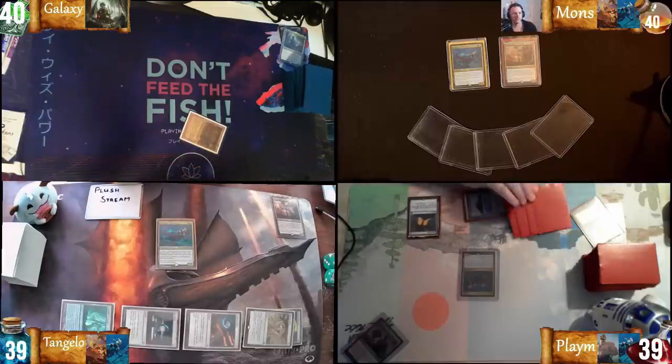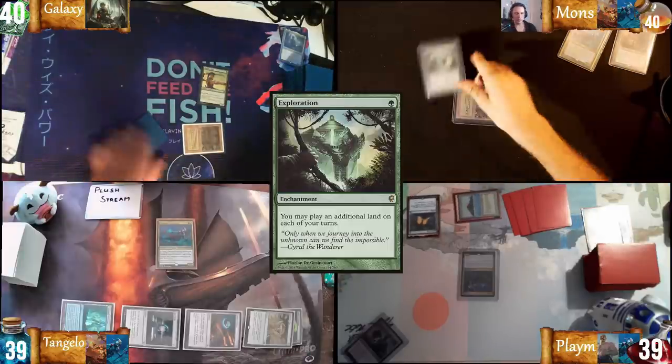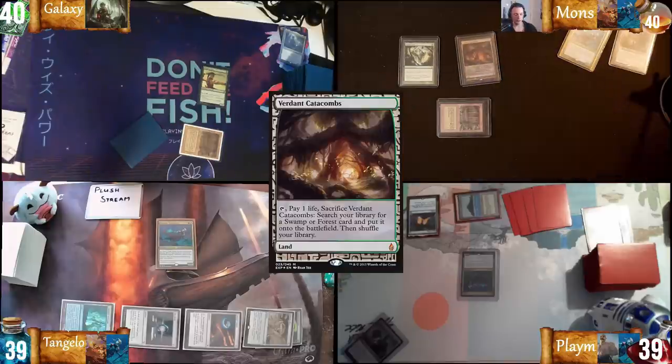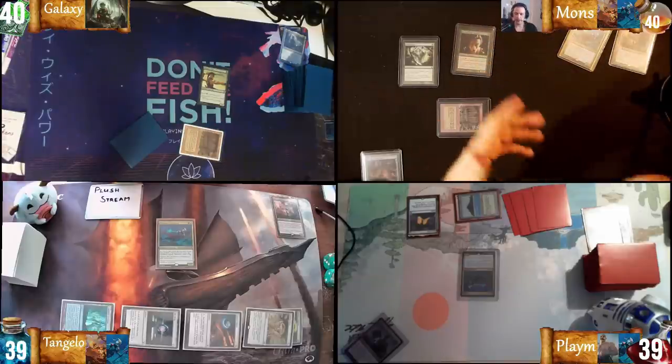Not the best start, but I'll go Bayou in the land of our elves. Draw a card. Let's play a Bayou, Exploration. I want to use my second land drop and play a Verdant Catacombs. I'm going to crack this for a green and a blue, casting an Elves of Deep Shadow, passing the turn.